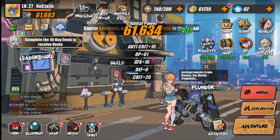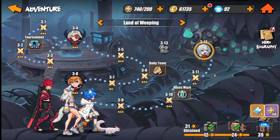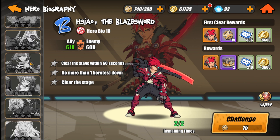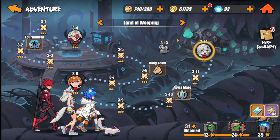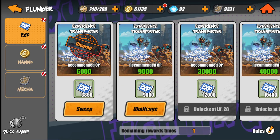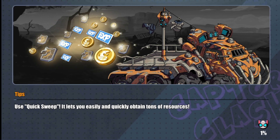The novice tasks give us free characters and free materials — don't skip it. Daily activities are a must: do the PVP, progress the adventure as far as possible. I'm now at 3-12. Hero biography is where you get dupes to work on your characters. Always focus on the story and exploration, especially the Abyss Maze. Daily challenges are a must.